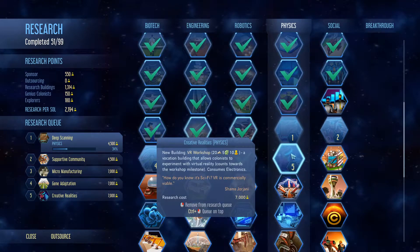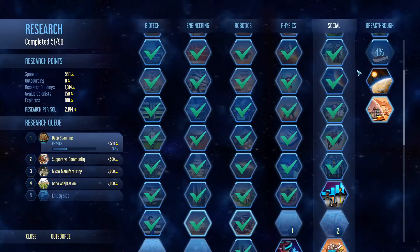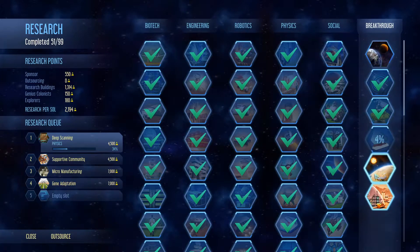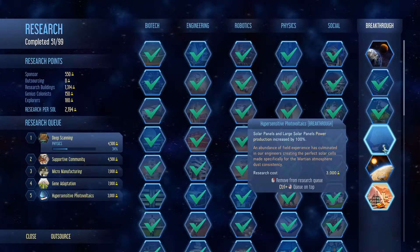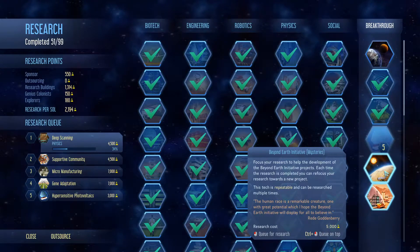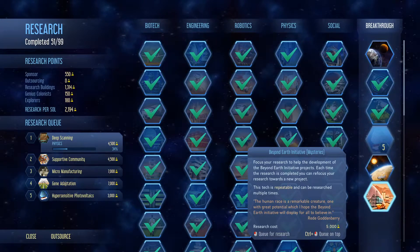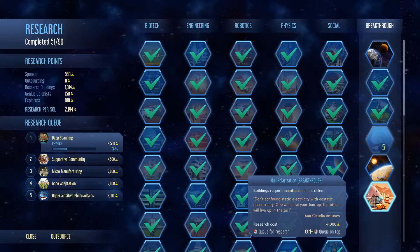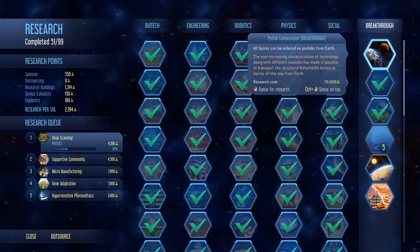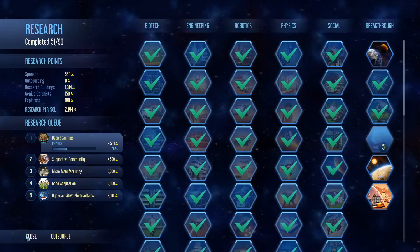We're on 7,000 research costs now. Why don't we just cancel that one. Look at all these things - solar panels enlarge, solar panels power production increase by a hundred percent. Let's do that. We'll focus our research. This is the Earth initiative thing. 75,000 research points. Whole polarization - buildings require maintenance less often - we could definitely do that, it'll help us consume less materials. And we could research all spires can be ordered as prefabs from Earth - that'd be amazing. We'll research that shortly.